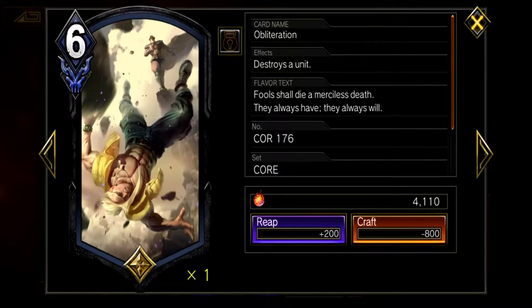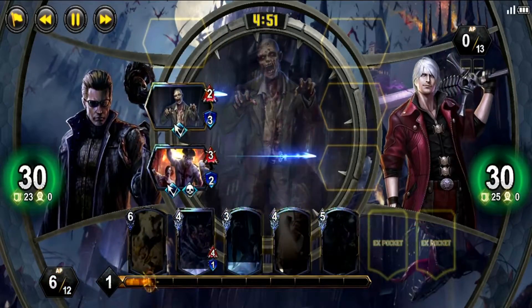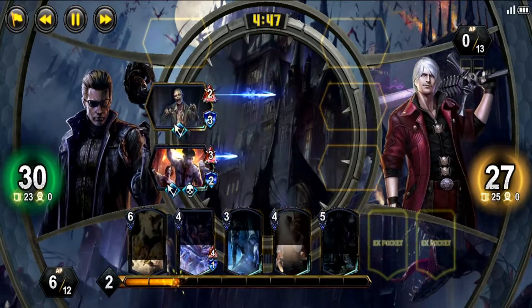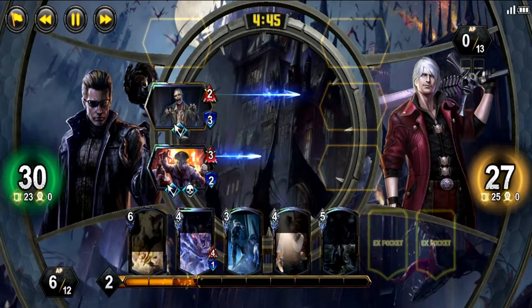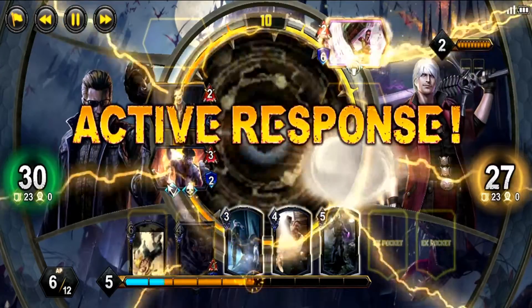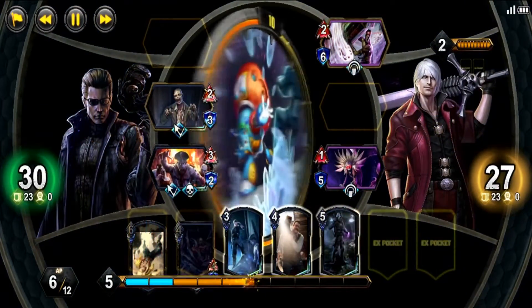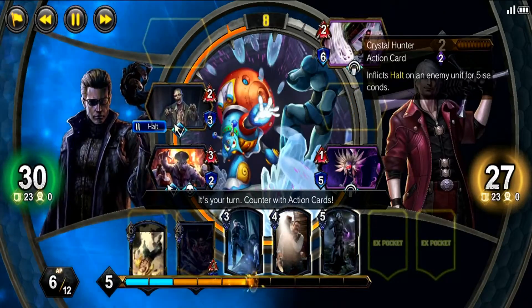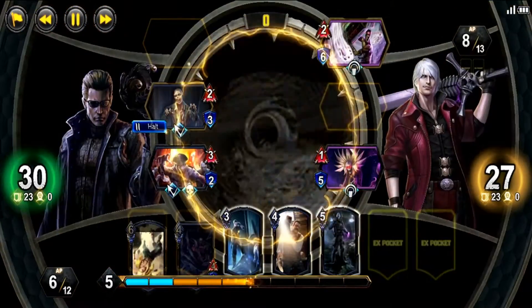Obliteration is also good to keep in deck as it may be the most expensive out of the three, but it allows you to not only choose your target but not sacrifice anything else as well. Sample Collection will pick at random what is destroyed, and you can't rely on RNG to always be on your side, especially when the enemy's board is filled. So typically, when creating a deck with destruction cards, I'll choose one Obliteration and two Sample Collections.